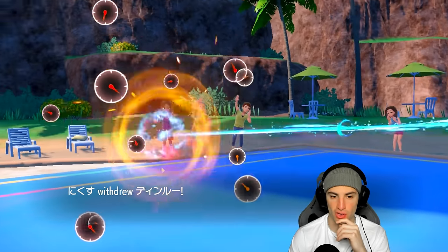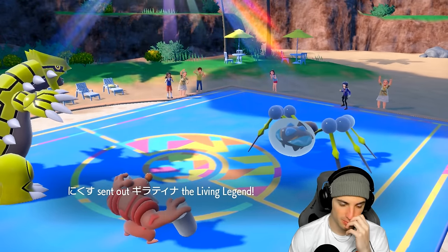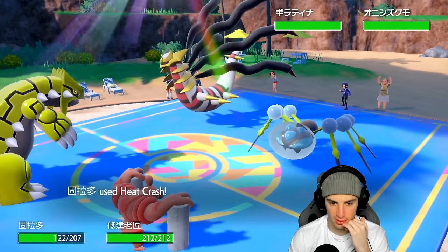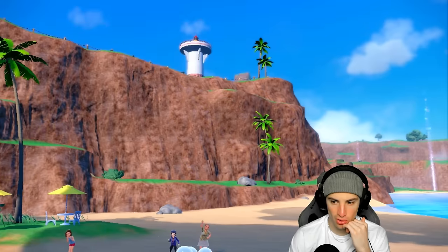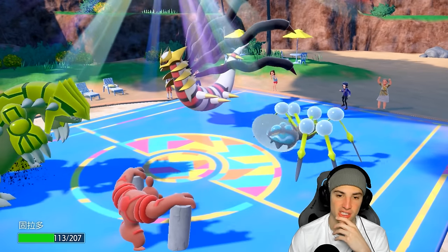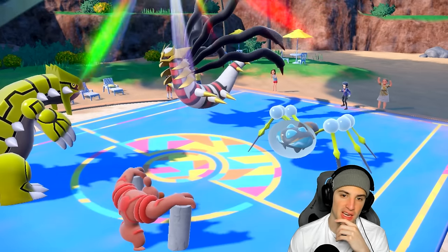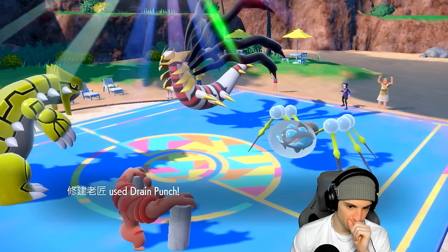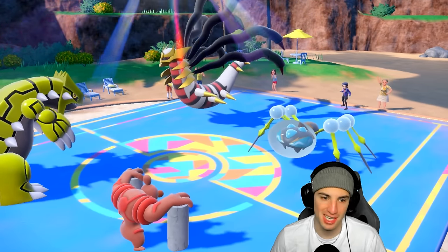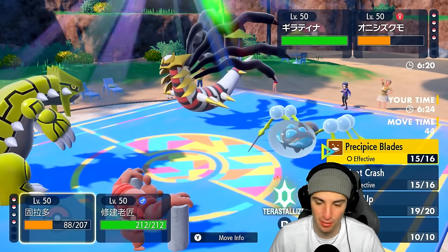He withdraws into Giratina — the Ghost type dodges Heat Crash. Going for Infestation on Conkeldurr, which is annoying. I have Knock Off but can't knock off Giratina. Drain Punch won't do anything into Giratina and now I'm trapped with Infestation. That sound effect is so annoying.